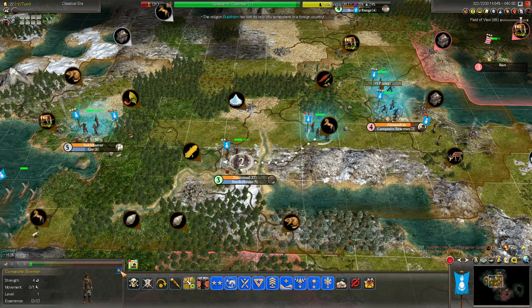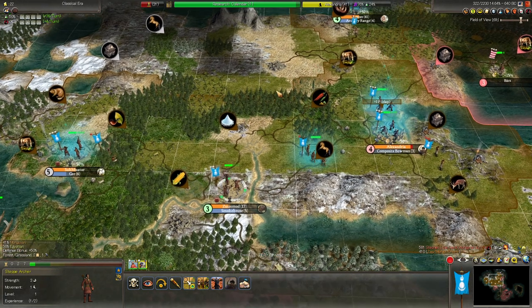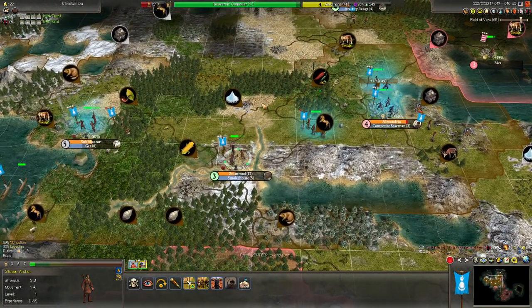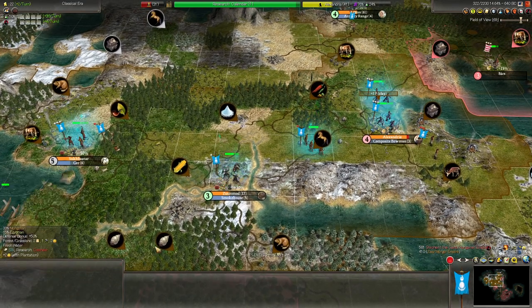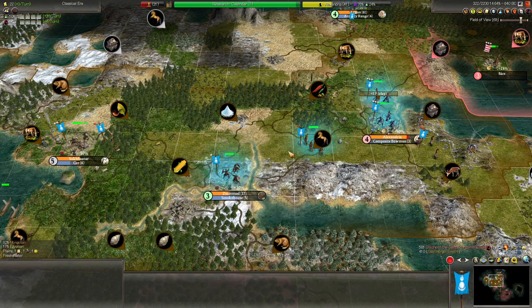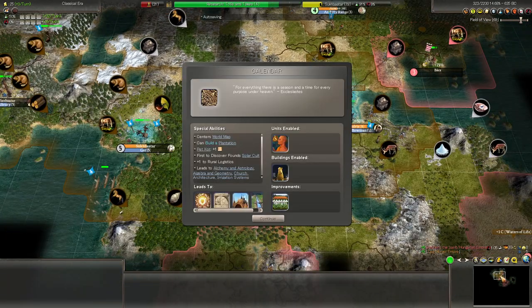But we have these three-strength archers — upgrading to bowman is just too expensive. The archers at three strength are really not that good anymore as we enter the late classical with six-strength units running around. So I'm inclined to just delete all of these, especially as we're replacing them. Calendar is researched — the map has been adjusted. Now we know we are in the north, which we knew already because the north is ice.